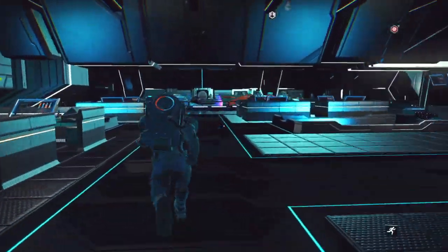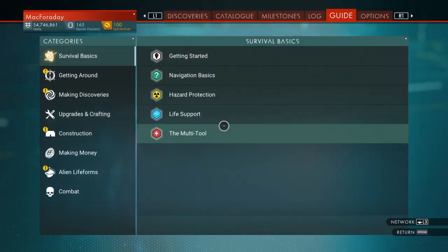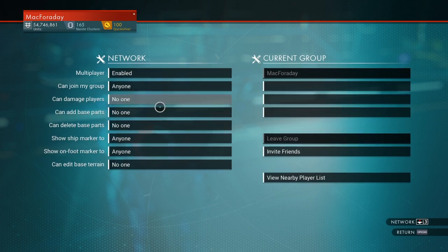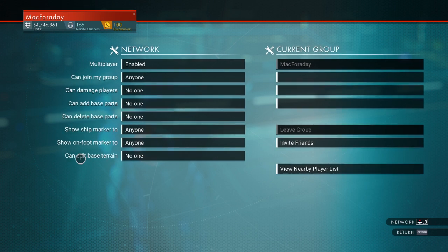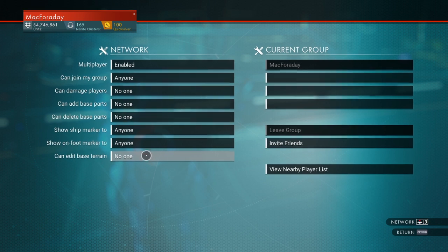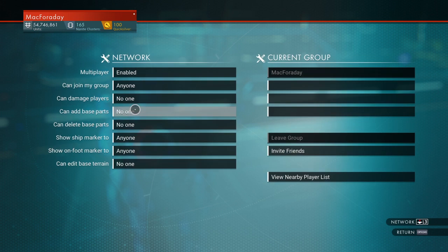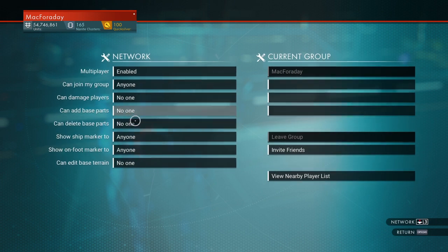Okay, the next few changes are a lot more interesting. We now have a new multiplayer setting for edit base terrain. This is a new one we didn't have before. I guess it was possible for anyone to edit terrain at your base, and that's definitely bad — it opens it up to trolling and griefing. You can set it so they can't add base parts, but anybody could come along and use a terrain manipulator to bury your base. So it's really good that they added that — definitely a good change.